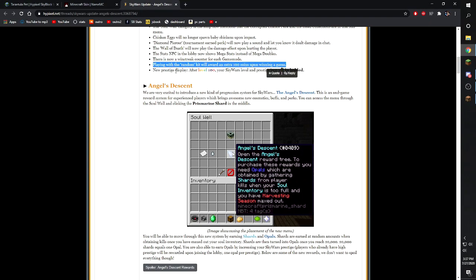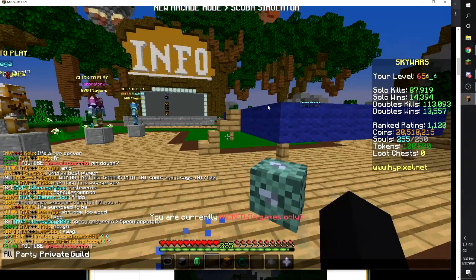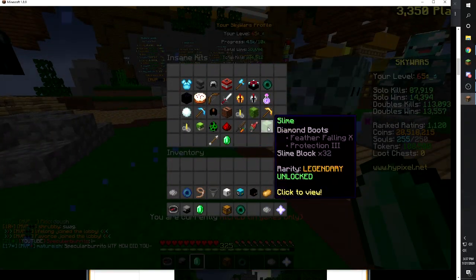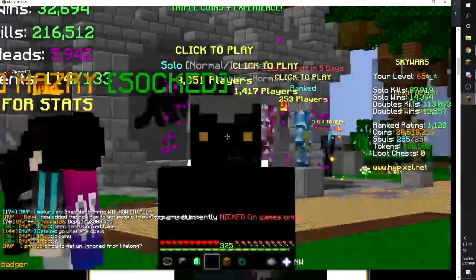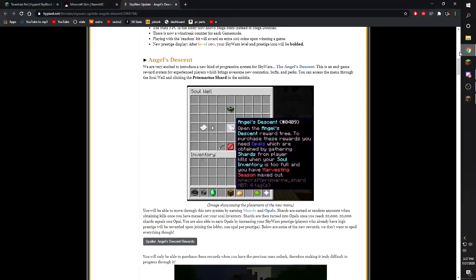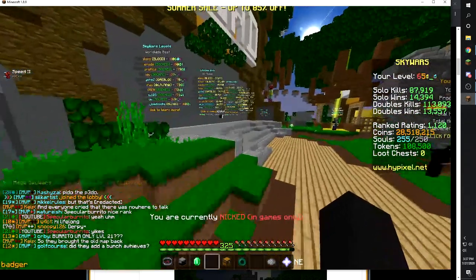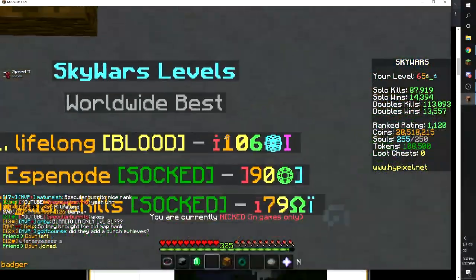Playing with a random kit will award an extra 100 coins upon winning a game. That's pretty self-explanatory — every time you spawn in and select kits, you can choose the random kit. And there's a new prestige display: after level 100, your Skywars level and prestige icon will be bolded. Level 100 is the next prestige milestone, and as you can see only one player currently has it.